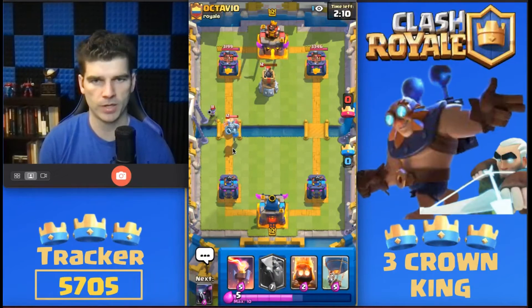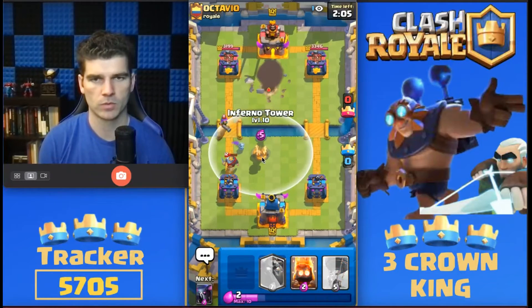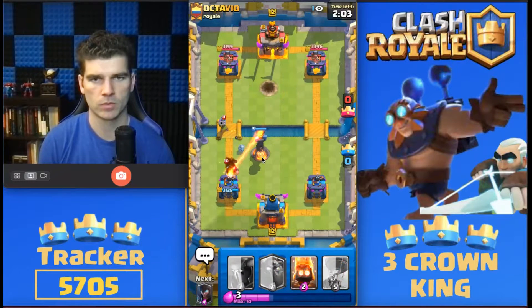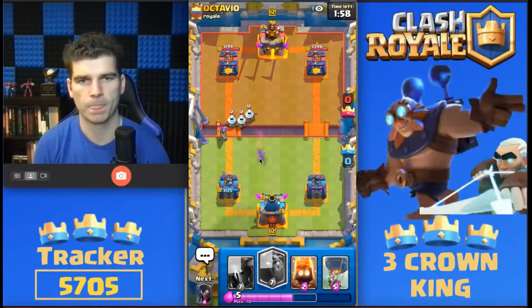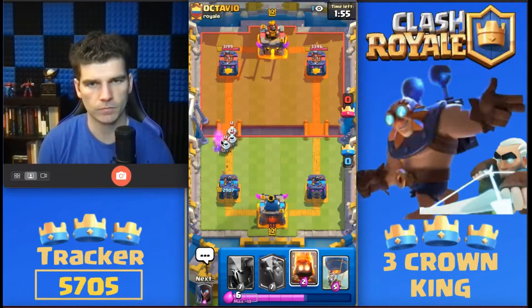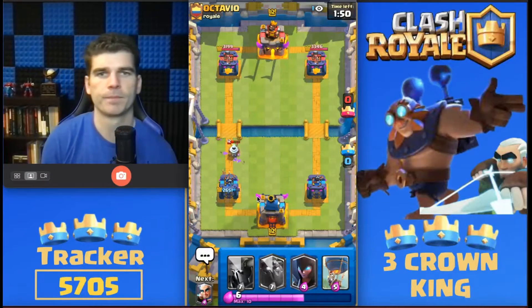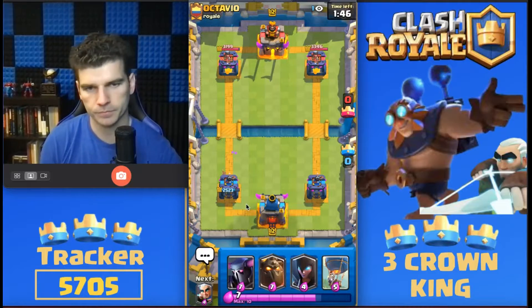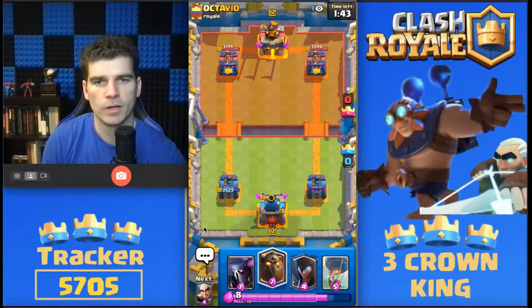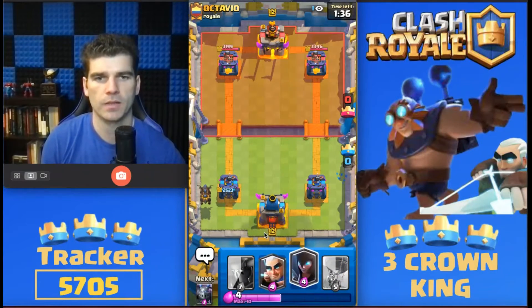Getting rid of that bomb tower. Furno tower. Not a bad start — he's got a pretty good deck. This deck really goes off the Lava Hound, the Lava Hound synergy. Let's get that going in the back.